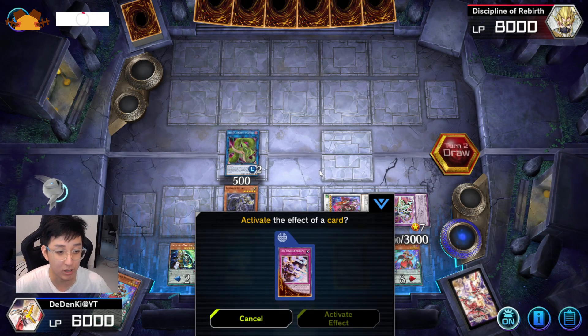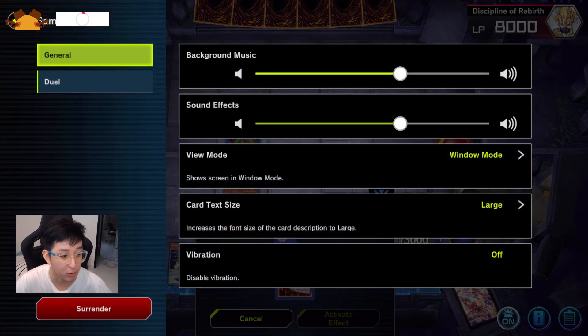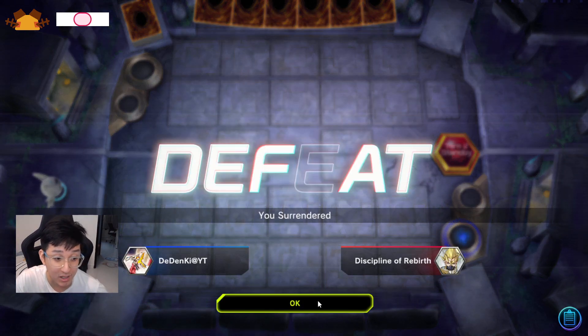What you see on the field right now is two negations, one destruction, and inability to Special Summon from the Extra Deck. This is how a Pendulum Magician board looks right now. This hand might be too good, so let me do one or two more to showcase how the combo looks with a different starting hand.